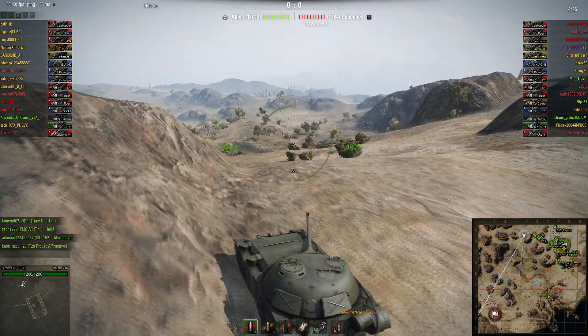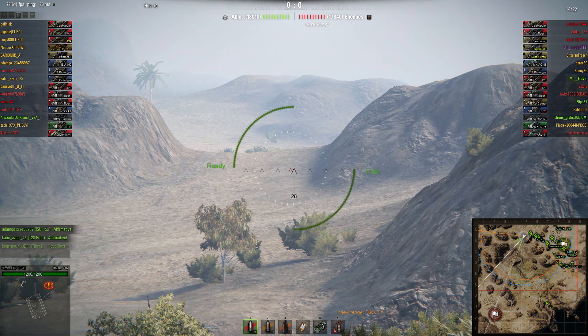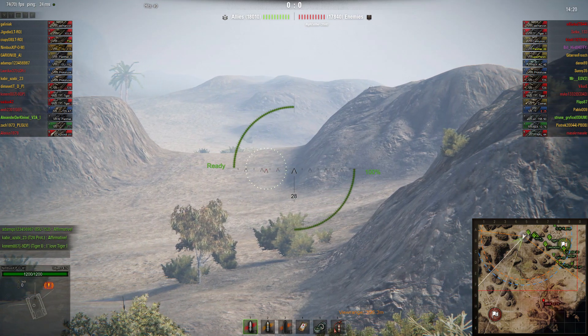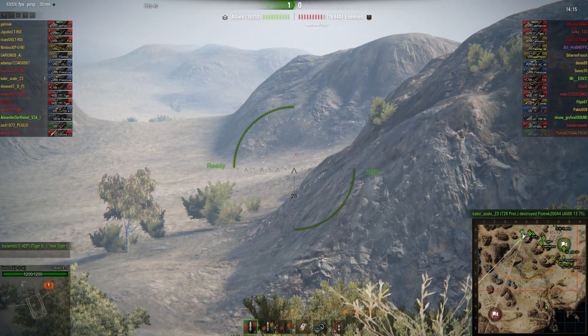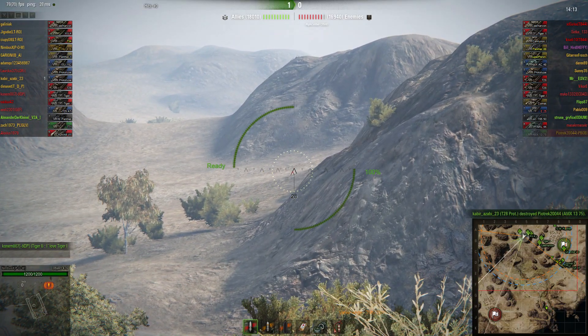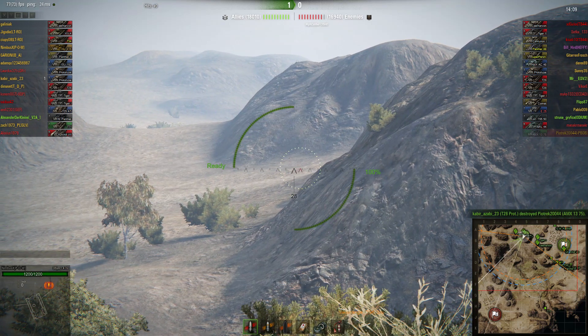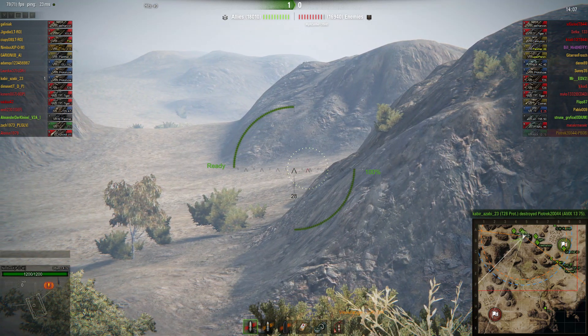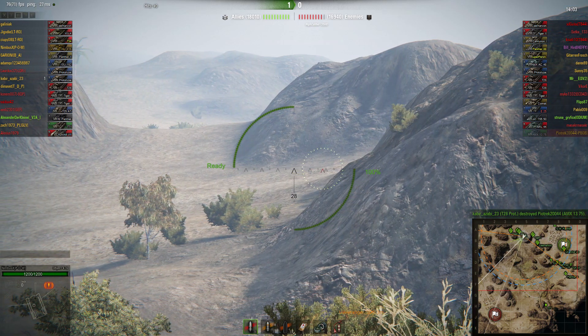I'm basically trying out my new approach with the Object 416 — looking at the stats it has good camo, good gun, and good accuracy, so I'm going to try long range. If I look at the enemy, there is one guy with unicum stats, which will be interesting.